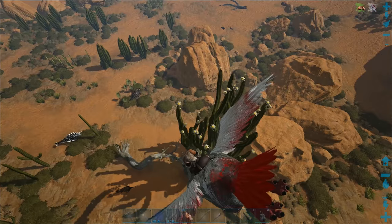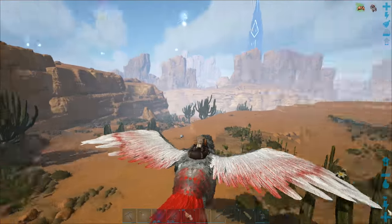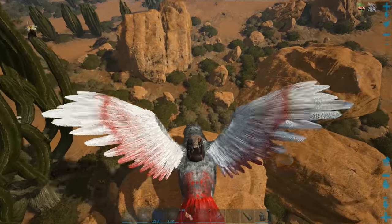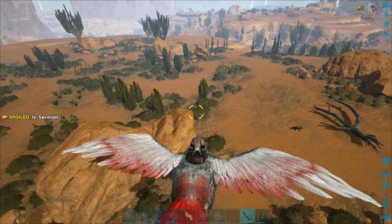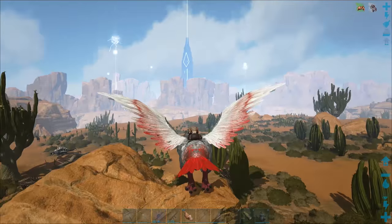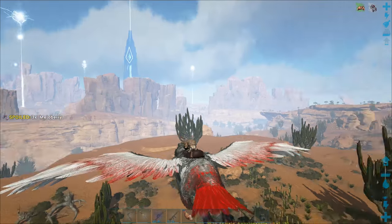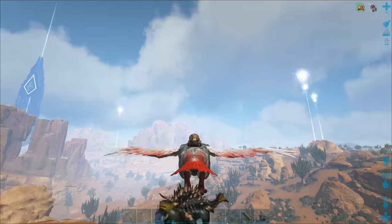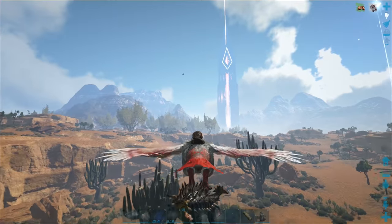I'm between the green tower and the red tower over here, so if you guys are wondering where I'm finding these higher level Ankylos - I'm trying to see if there are any higher level ones around here. There's a kind of black and brown one right there. Let's pick that one up and keep flying around this area to see if we can find a higher level Ankylo, maybe one with better melee damage stats.